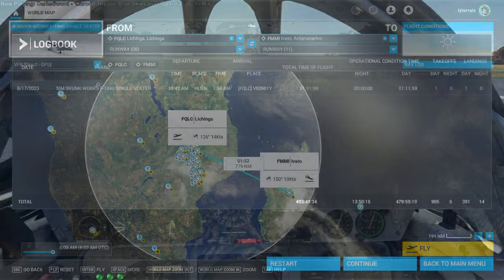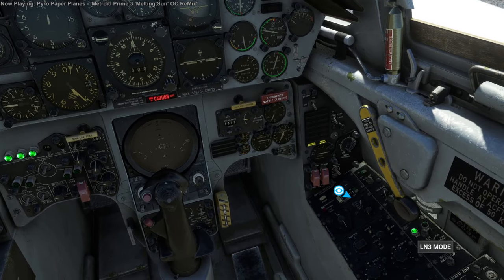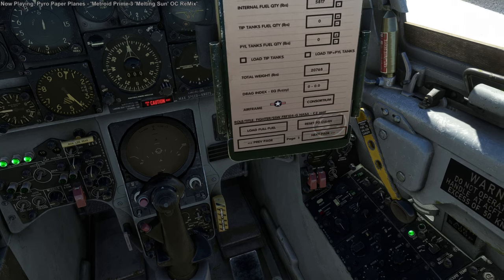On to the next flight. The next flight is to Madagascar — FMMI Ivato Airport, right in the middle of Madagascar. A little bit shorter of a flight than some of the other legs. I didn't really need all the tanks; I probably could have just gotten by with the pylon tanks, but I decided to load all the tanks anyway.